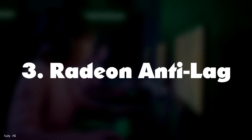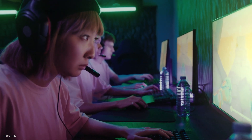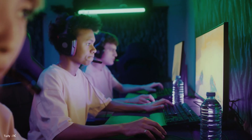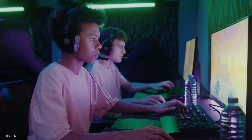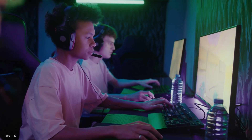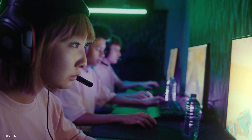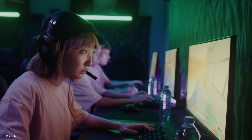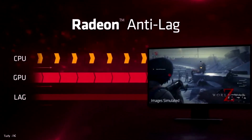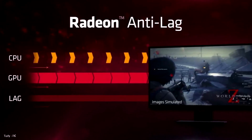Number 3: Radeon Anti-Lock. You don't have to be a professional esports player to appreciate fast response times in gaming. Input lag can be a real bummer and take you out of the action. Lag is the interval between the moment you click your mouse or tap your keyboard to when your action registers on the screen. There are various ways you can improve input lag: a high refresh rate and low response time monitor, a low latency internet connection, a fast gaming mouse, and through software tweaks. That's where Radeon Anti-Lock comes in, found in the graphics section of the AMD Radeon software. You'll be able to set response times per game or globally as well.